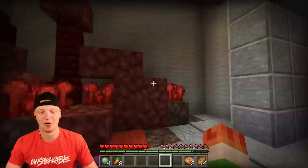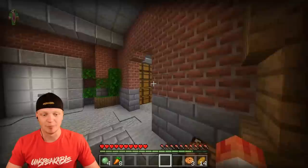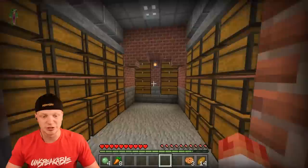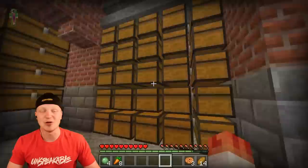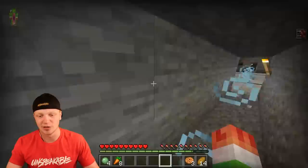Over here we can flick this lever and it will open up all four doors. These were all closed — flick the lever and it opens them all to chests. This is our storage room. We can put literally anything in here: armor, cookies, bread, carrots — anything you name it goes in these chests. I really like how the floor is clear so you can see all the redstone. That is so cool.